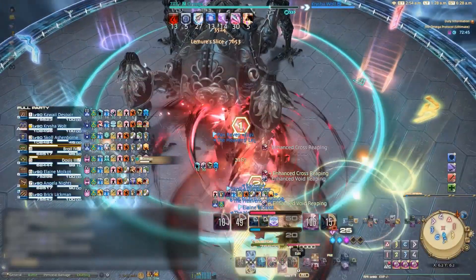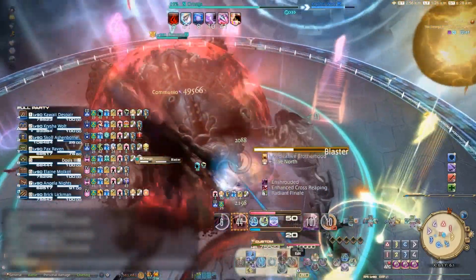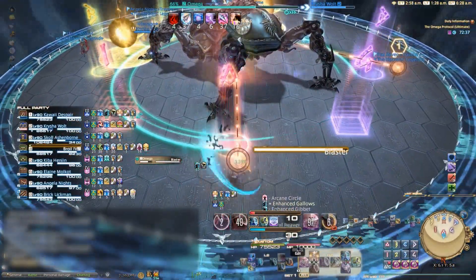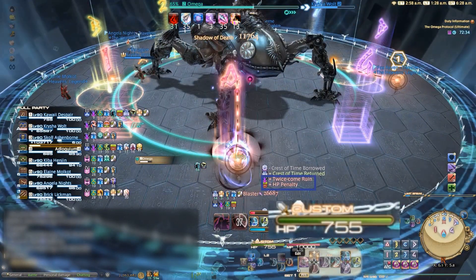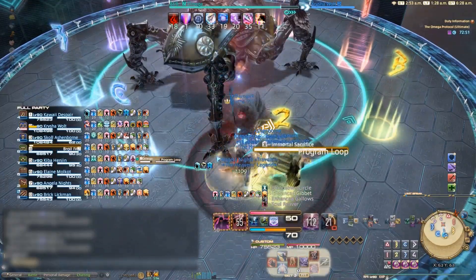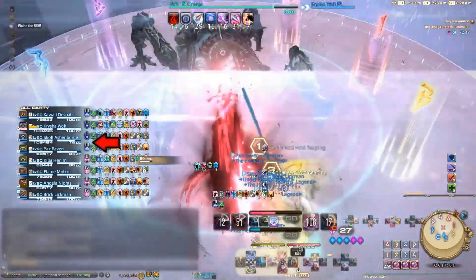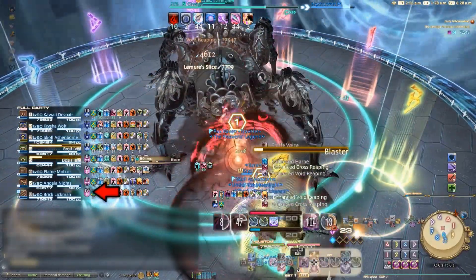Second, you must wait for Blaster to start casting, as that cast has Omega target two random party members with an interceptable tether that causes the tethered player to get hit by a large AoE, reducing their max HP to 1% and applying a Twice-come-ruin. Therefore, when everyone gets their numbers, the party has a brief few seconds to look at the party list and know if they need to adjust or not. While the two players marked with three move inside, so no matter who gets tethered, those players instantly intercept and pick up their tethers.